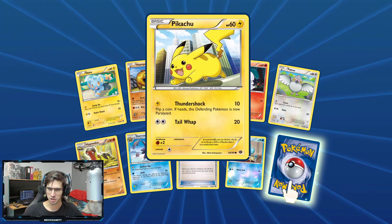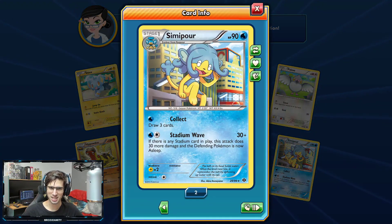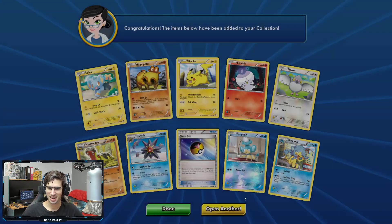We got Pikachu on this pack. And a Pansear Reverse Holo, evolving into Simisear. Not bad.